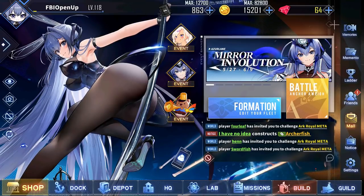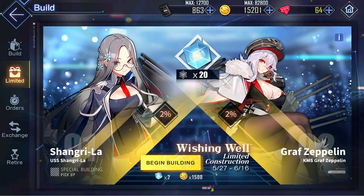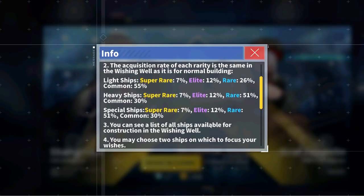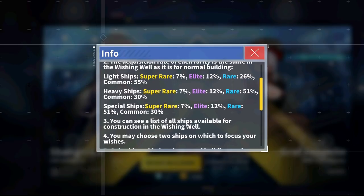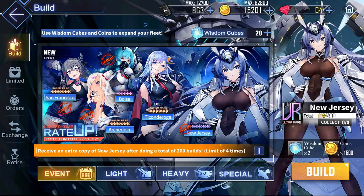There's one more thing to cover before the Event Guide, and that is the Wishing Well. You can access it by going to the Build tab and then the Limited tab. The Wishing Well lets you choose up to two characters added to the three permanent build pools before March 25th to have them rated up. However, I would strongly suggest not pulling on this Wishing Well until you get all of the event characters on the current Event Banner, because they are really, really strong.